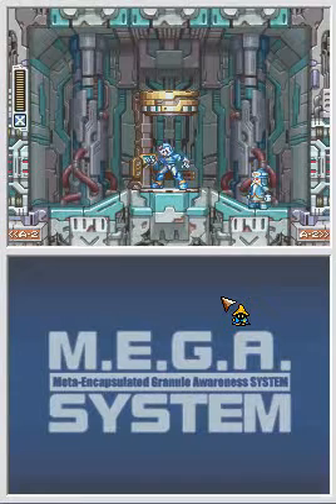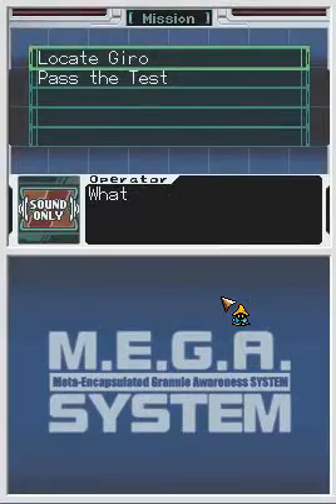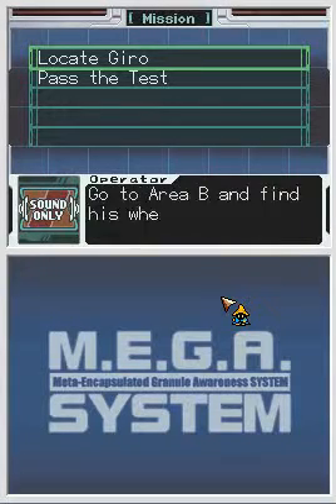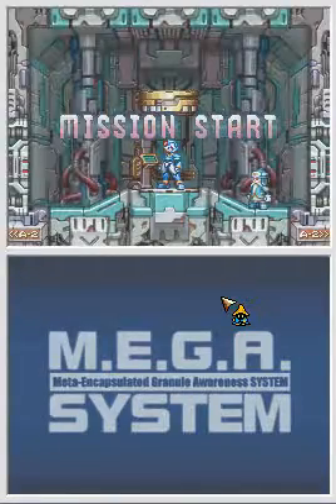Welcome back to Let's Play Mega Man ZX with ZigJita. We're going to accept the mission here. Mission request: locate Jiro. The transporter Jiro seems to have met with aggression in Area B. Go to Area B and find out his whereabouts. Alright, take mission. Mission start.